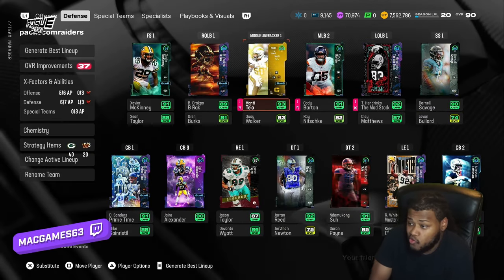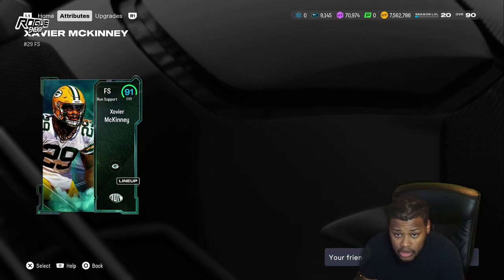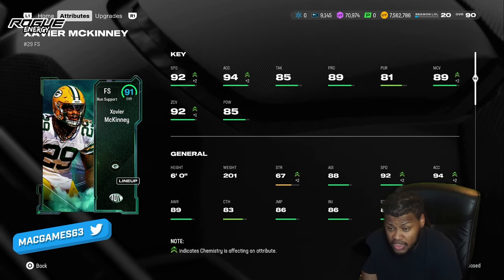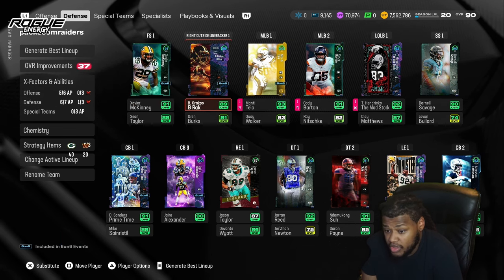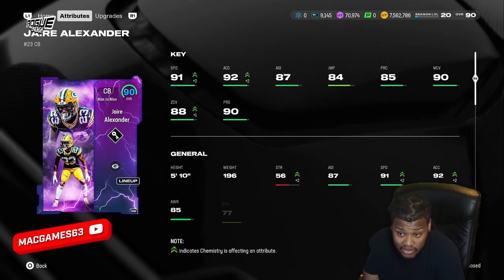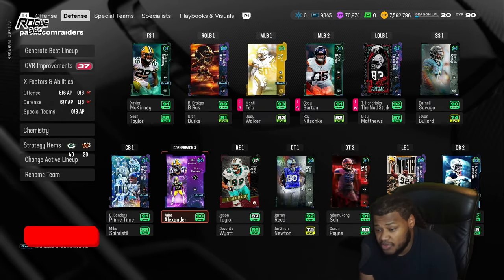That's how people are doing it now. I got the big Xavier McKinney — I picked up Ryan Clark because he was gonna highlight 93-94 speed, but Xavier McKinney played better for me than Ryan Clark. I'm talking 92 Ryan Clark, but Xavier McKinney just played much better for me.